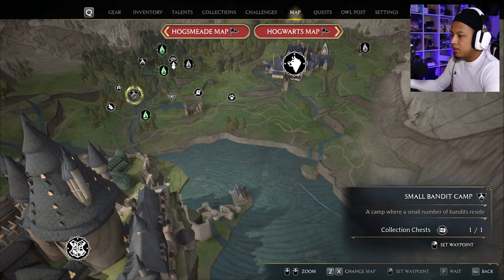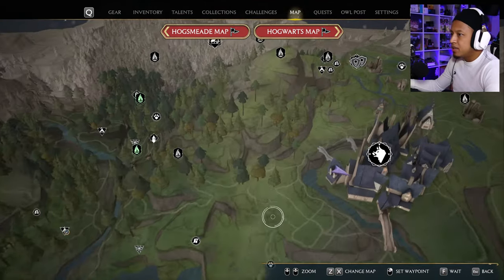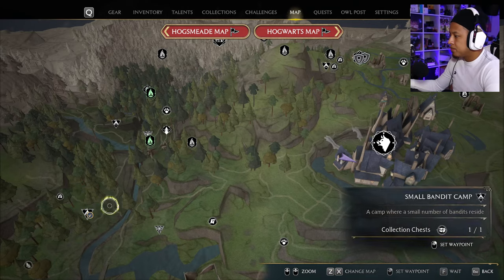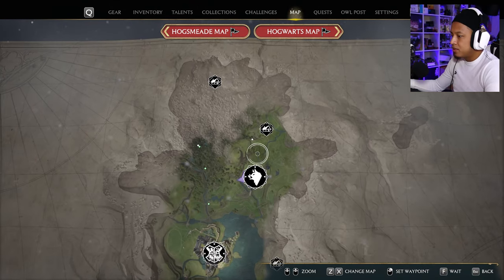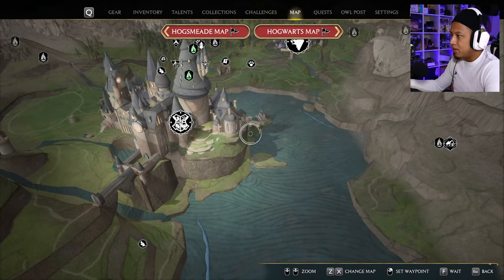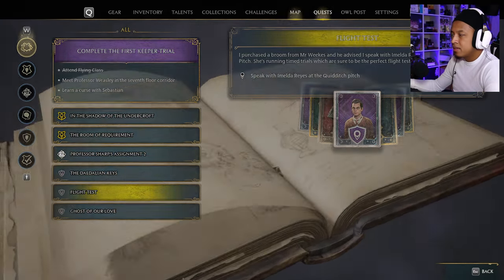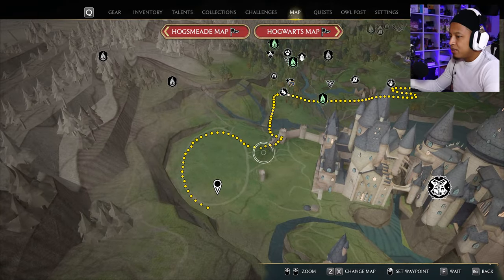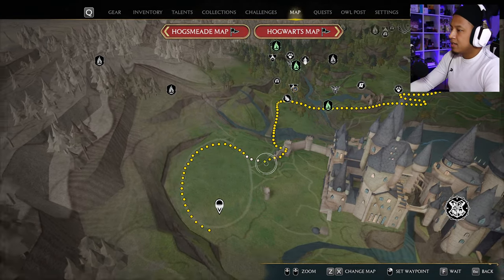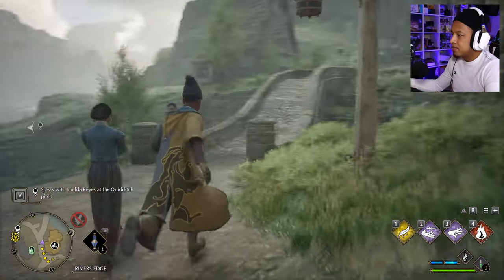We got a lot of quests — speak with Imelda at the Quidditch pitch, I'll do that in a bit. We're going to go back to Hogsmeade and talk to our boy Big Pippin — Jay Pippin, the Big Pippin. We're going to go to the Quidditch field. Is that Quidditch? Oh, bandit camp — I cleared it out so it puts a checkmark on it. I do like that. Our focus right now is to do a flight test, so we've got to go here.